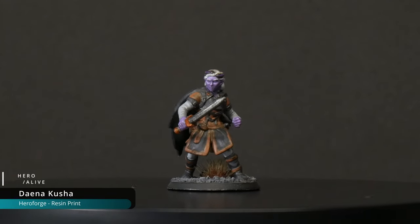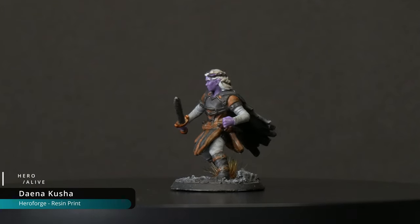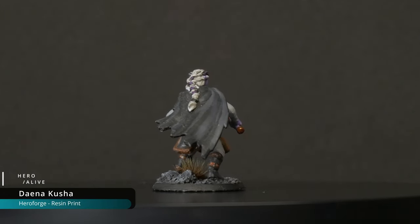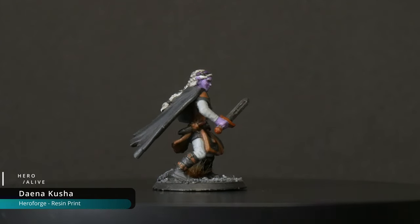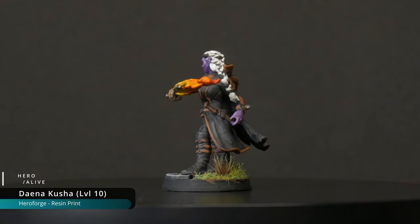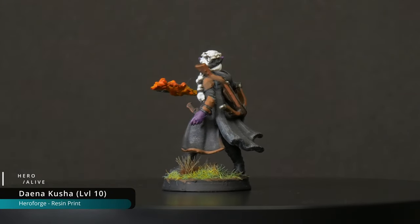Then we have Dana, a half-drow rogue. Dana's first mini was painted by her player Amy. Dana also got a refresh around level 10, when she became a multiclass warlock to Tiamat. She had a flametongue rapier, which ended up being her pact weapon, and was upgraded due to that pact throughout the campaign.